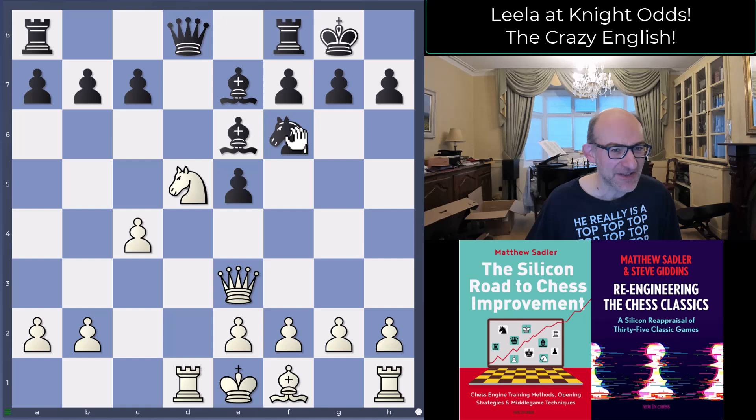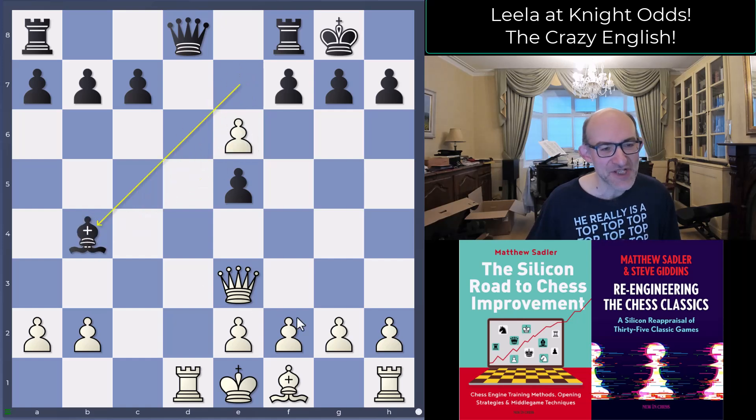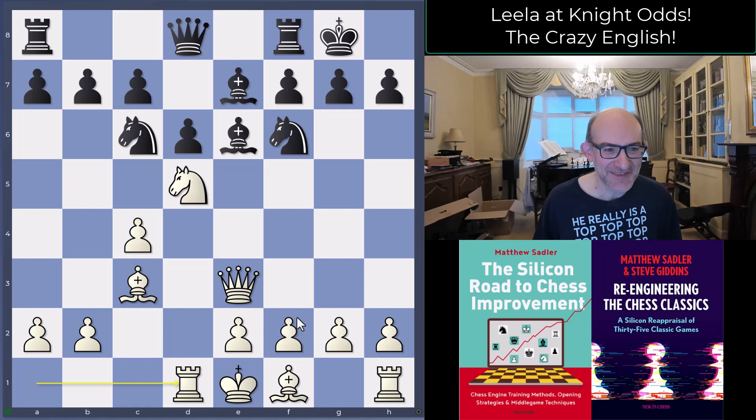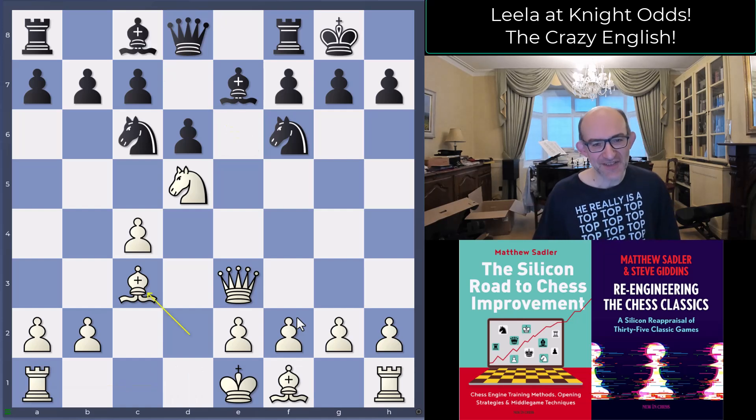The tactical point with Ne5 is: if you take, we don't take back here because that would lose the queen — instead we take back with a knight on d5, and after captures we go dxc5. If you go dxc6 we have Bb4 check, and we're going to force wholesale exchanges — we'll be the exchange up rather than a piece up and it's just terrible for white. Those are the sort of sharp tactics from the opening that if you can spot quickly, you'll give Leela some more challenges in odds.